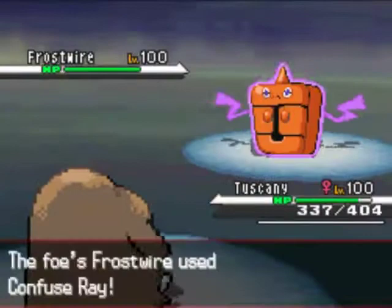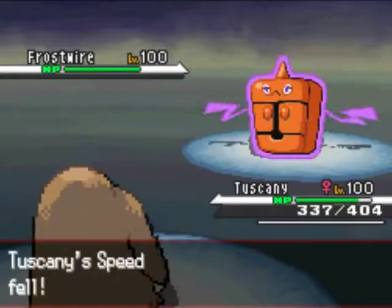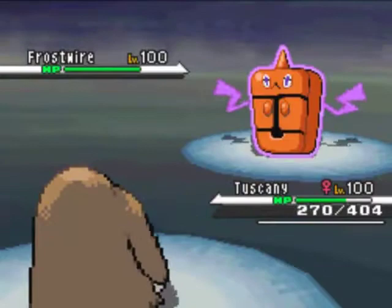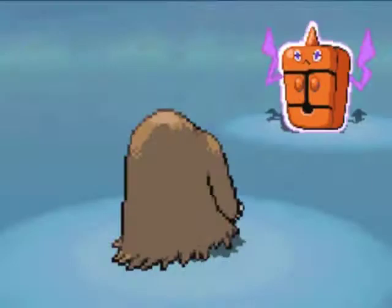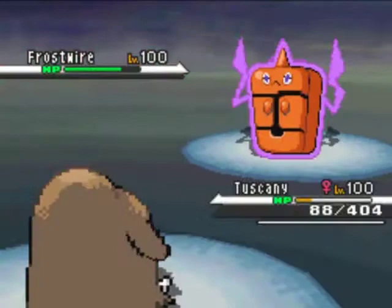He's going to go into the Frost Electric Rotom. Seeing as how in the last battle I completely walled this type of Rotom, I'm just going to stay in and start setting up Curses. But this is a bad idea, because this is a different battle. His Rotom has Confuse Ray and Ice Beam, and through a series of me getting confused, missing with the Icicle Crash, and getting hit by Ice Beam some more, he is going to be able to take out my Tuscany.